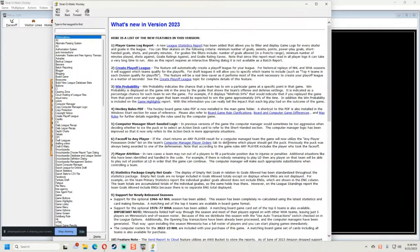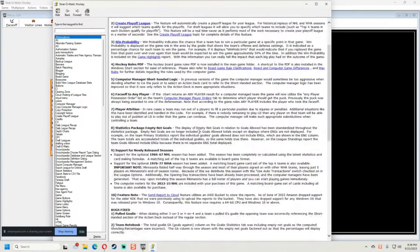Number four: they've included the hockey rules as a PDF. So if you go into the folder on the computer, you can call up the actual scanned rules of the board game, which is kind of neat to have, especially when you're playing a PC game. I like to have the rules handy so I can follow along.